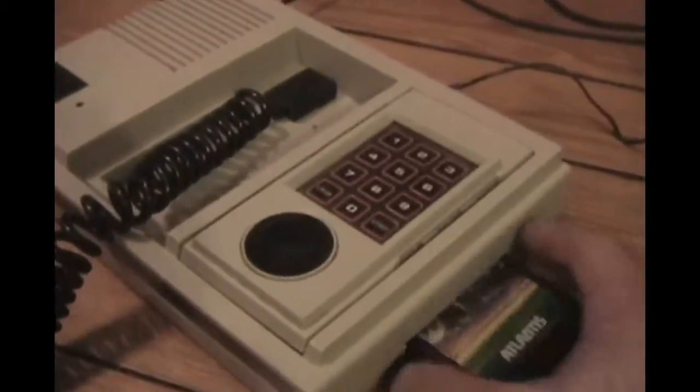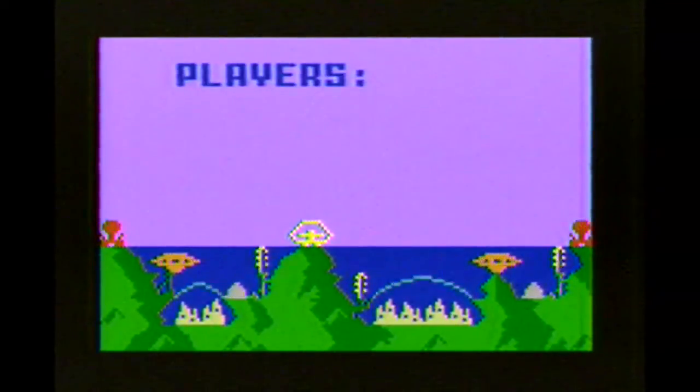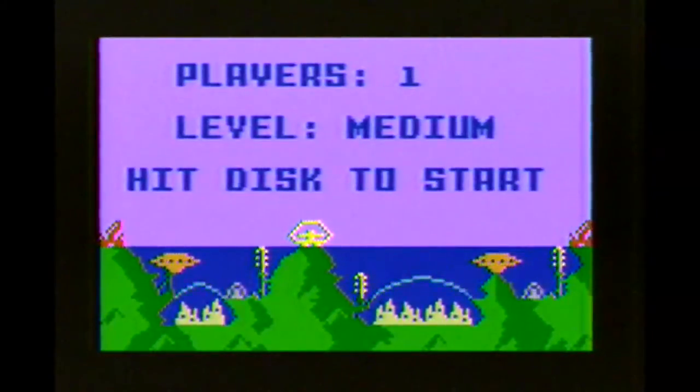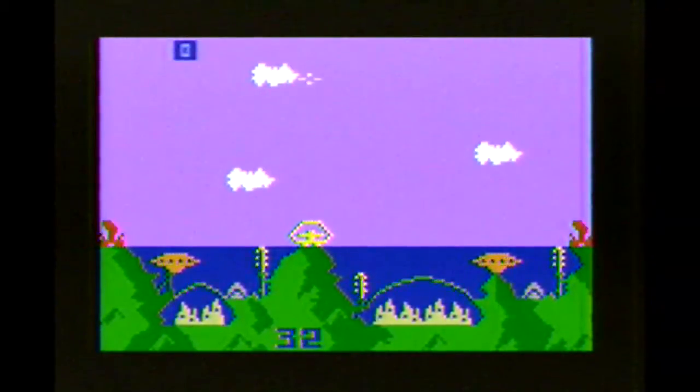Let's slide it in the old Intellivision 2 console, and power it up and give it a try, see how it looks today. Like many Intellivision games, you have to first input some data before you can actually start a game, and this is where the keypad overlays can be crucial. Selecting the number of players doesn't necessarily correspond with the numbers on the keypad, and difficulty levels likewise.